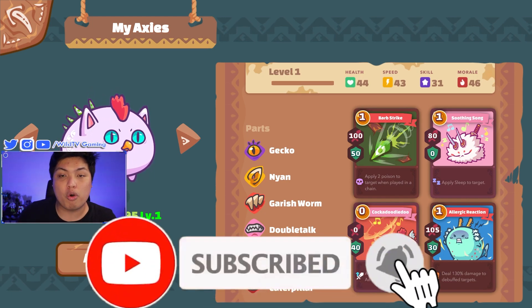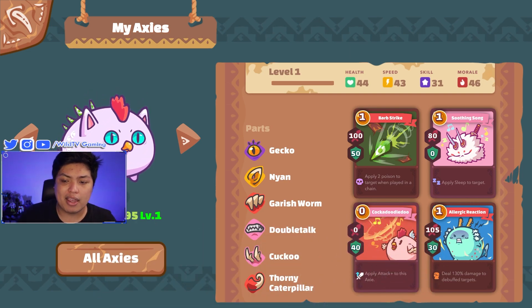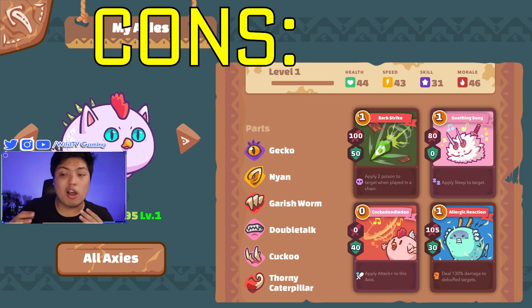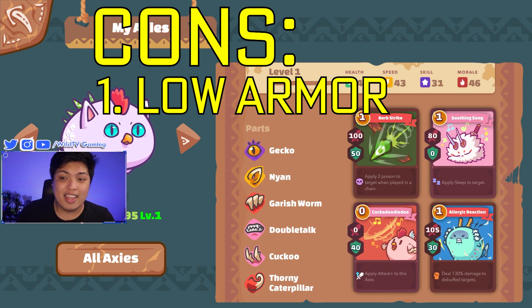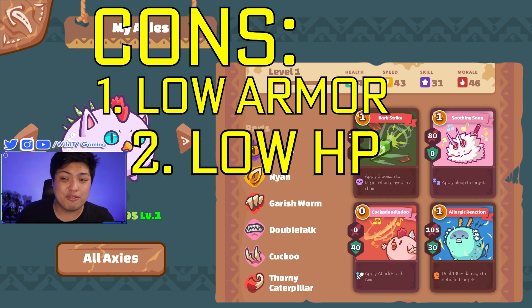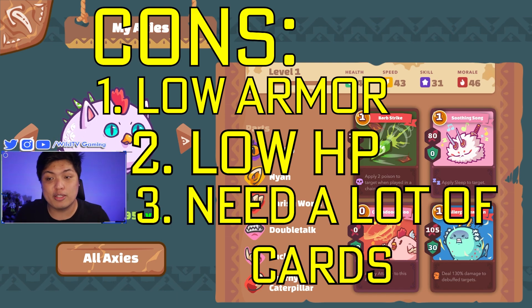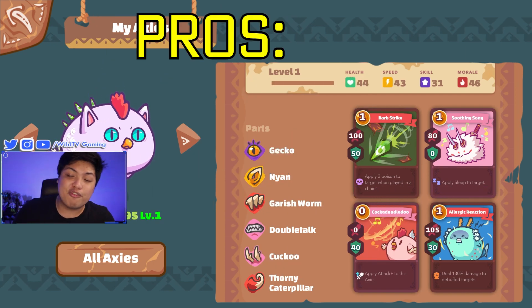For its moveset, it has double top garbage worm for the back, cuckoo for its horn, and thorny caterpillar for its tail. The cons of having this Axie: it has very low armor output and its HP is pretty low — only 44 health and 414 in the arena. You need an insane amount of cards to really combo off with this Axie.